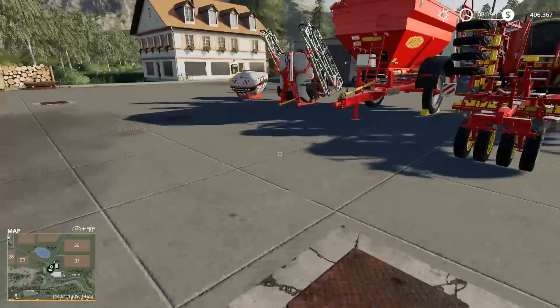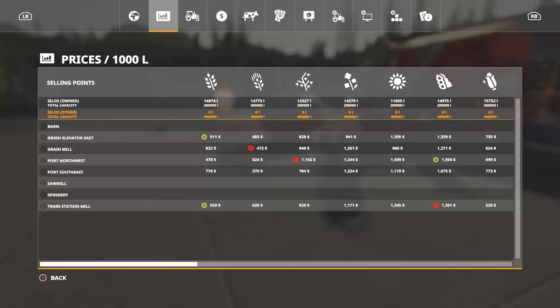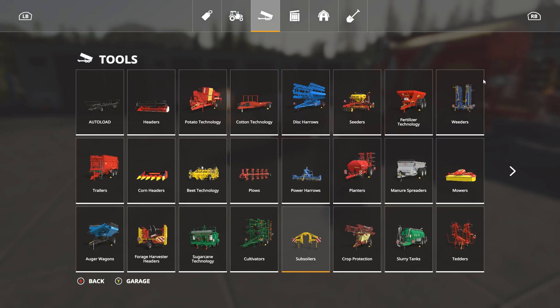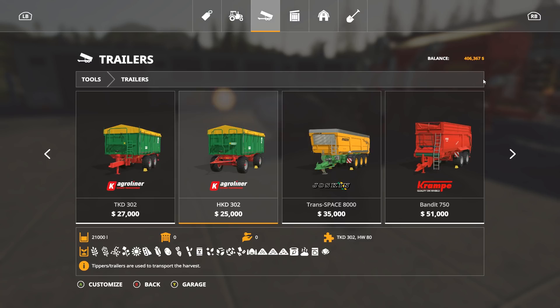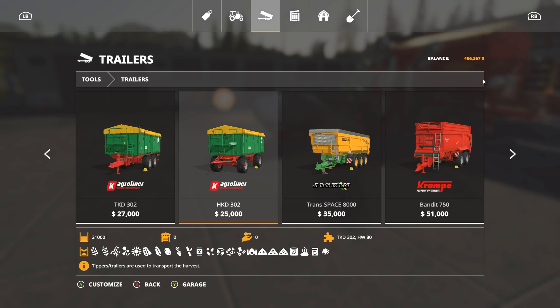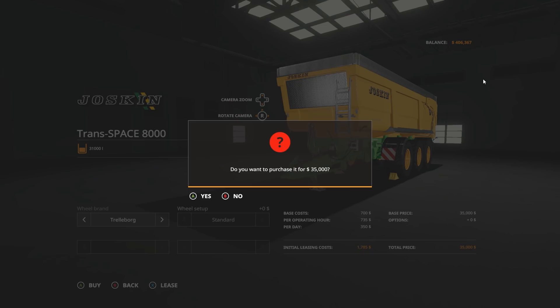We don't have a tipper yet. I would suggest the Trans Space — it seems to be the best bang for the buck, though it's a little bit big to deal with. You could get maybe two of them — sometimes I'll put one on the front of the tractor and connect the other to it, making a train. But it's up to you — the Jaskin Wagon works just fine. We'll do that for this.